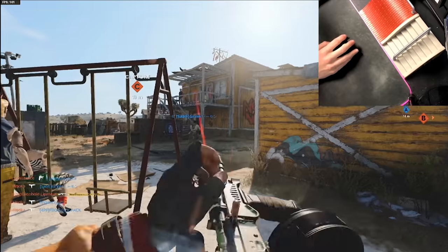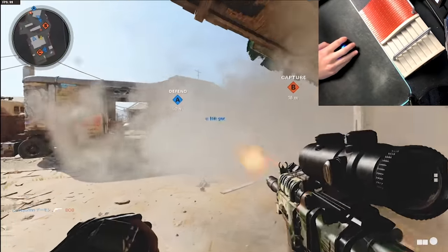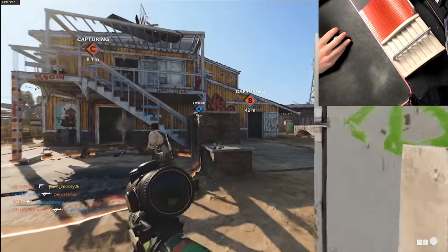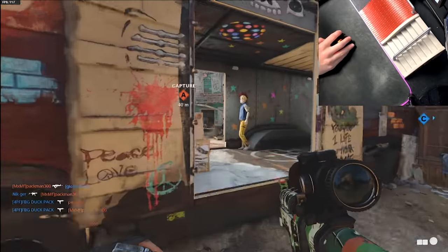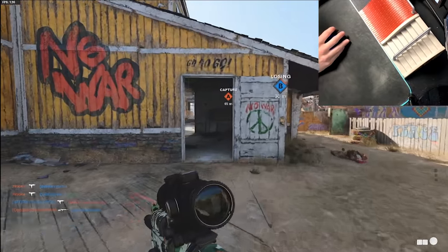We are so spawn trapped. I love getting thrown into games where we're just getting wrecked before I can even do anything. You can still jump and everything. You can't mount, you can't ADS, but you just run around stunned out. We're gonna be trying to get some point blanks, and it's not looking like it's gonna happen — at least not too many in this game.